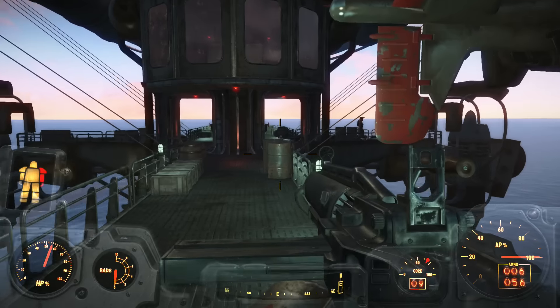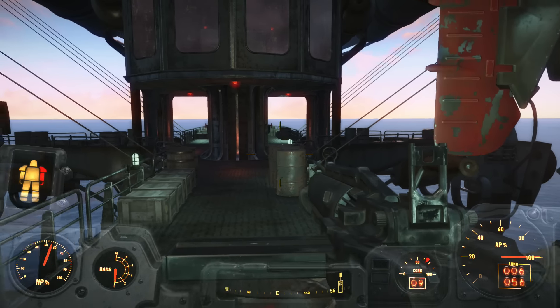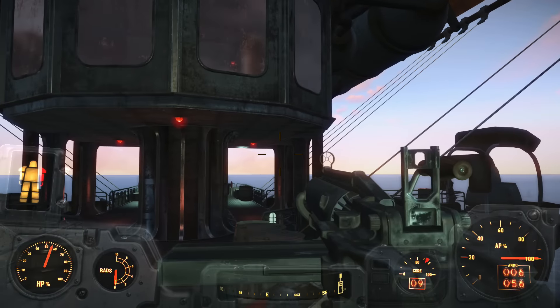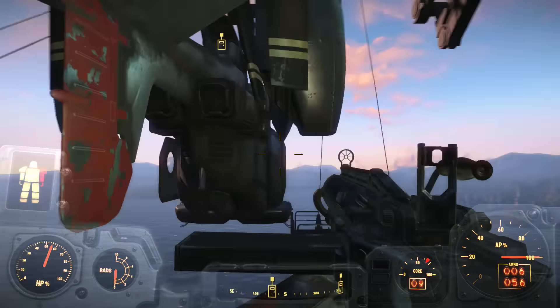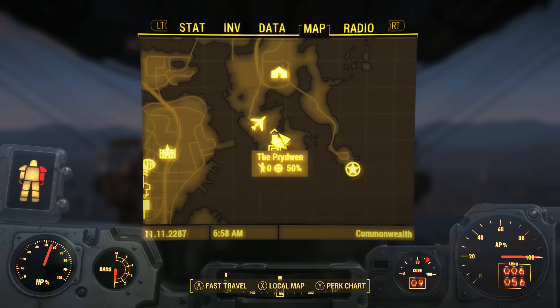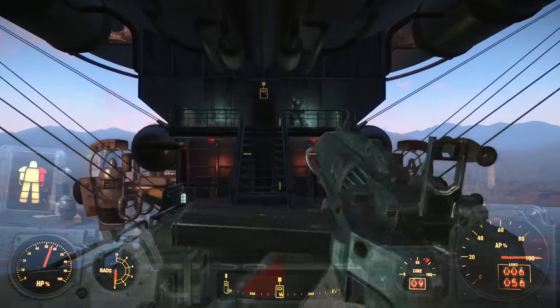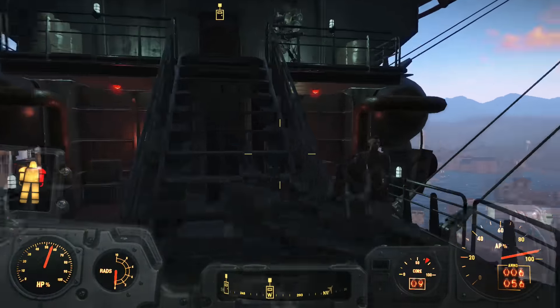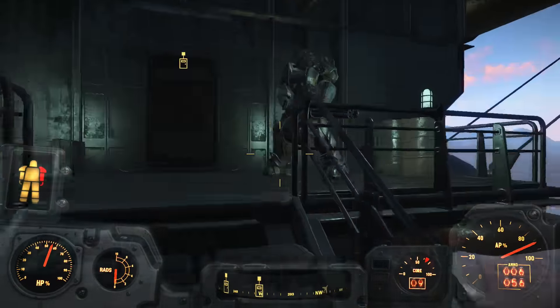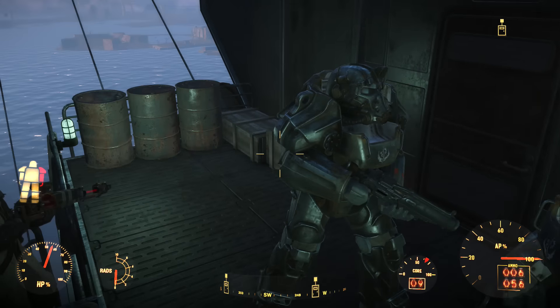Hey guys, doing a quick video here on the Brotherhood of Steel in Fallout 4. I'll be showing you the Prydwen right here — this is their super ship they come in with. This is their main base, Boston Airport. This is the basic Brotherhood of Steel armor I've got on right now, it's T-60b.